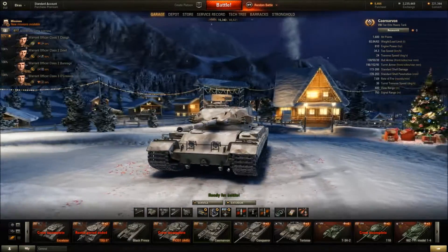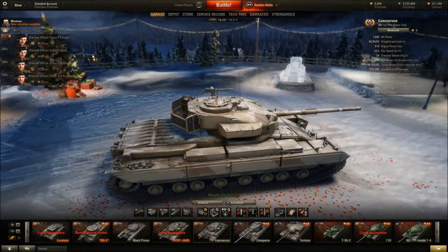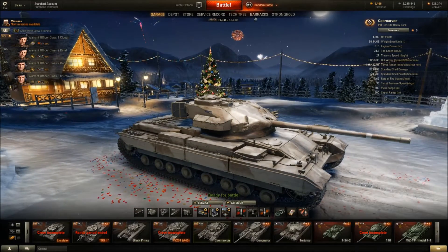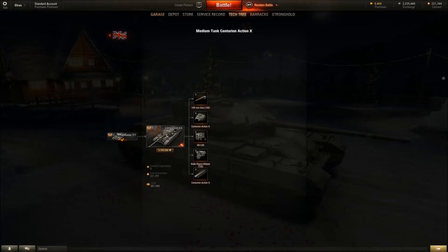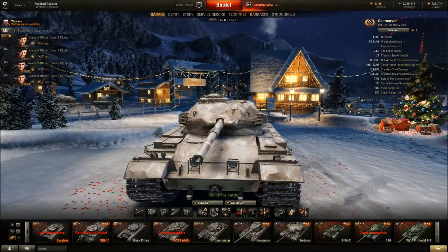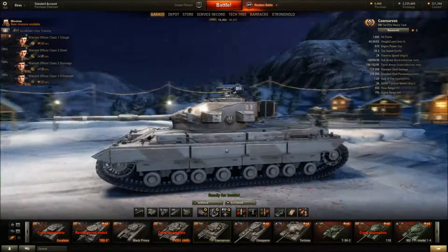Anyway, back to the Carnarvon. This has recently had its turret replaced with the same turret shape as the new British tier 10 medium, the Centurion Action X. I don't actually have the Centurion in my garage, but they replaced the Carnarvon turret with the one on the Action X. I'm not sure for what reason - just for consistency maybe. If you look at the armour values, 198 armour and it's pretty well sloped at tier 8. Sounds pretty good.